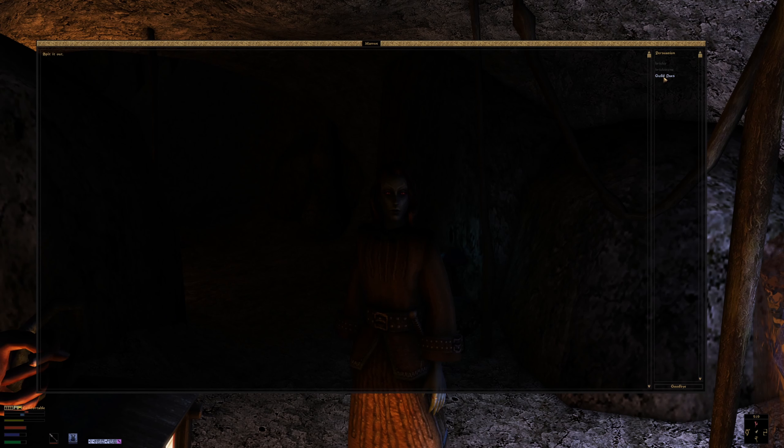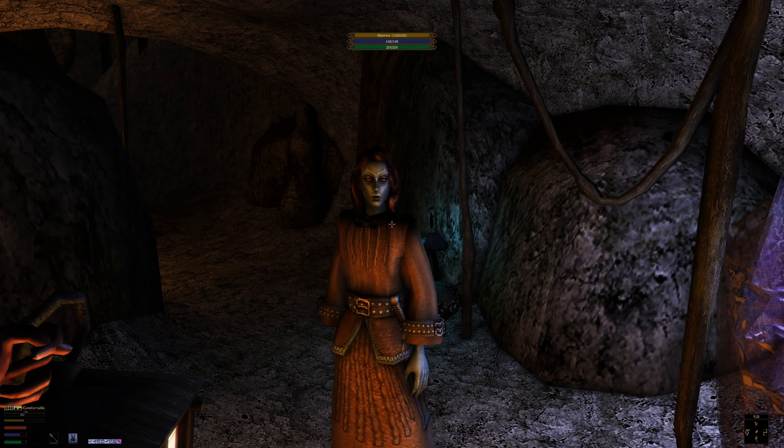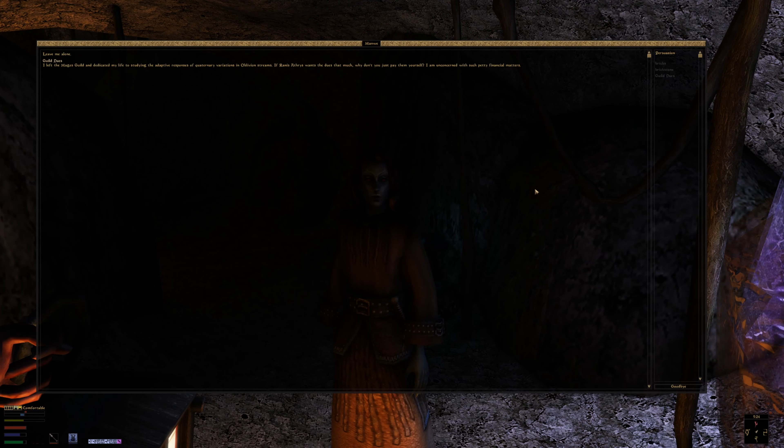Punabi — let's check our journal. 'Monwe, a guild member in Punabi, has not paid any guild dues in three years. Ranis asked me to find her and collect the dues.' Okay, let's go. Let's heal up first and then get in here.